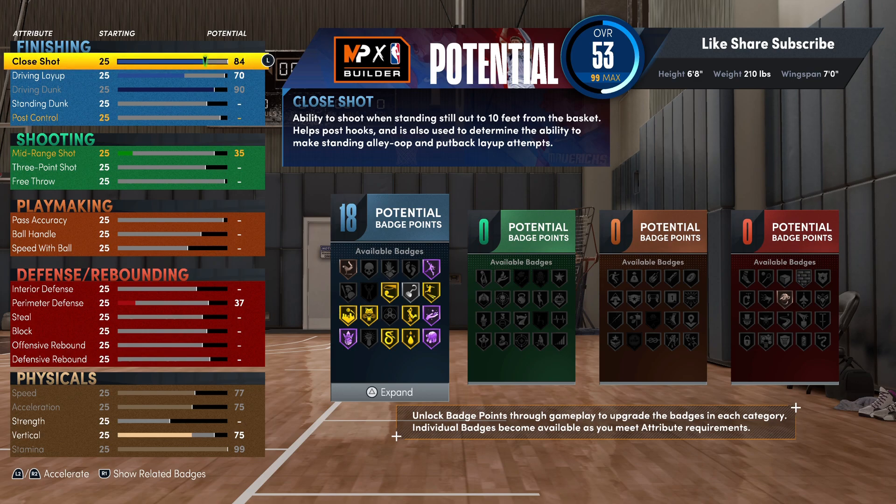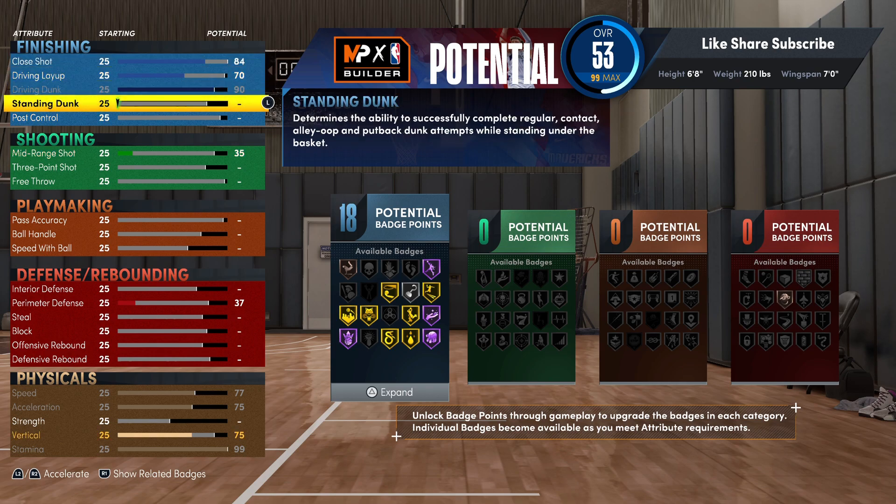You got gold grace under pressure, fast twitch hall of fame, and you definitely want to put fast twitch on at least silver. But honestly, y'all might want to put that on gold or hall of fame — I'm gonna show you at the end why.